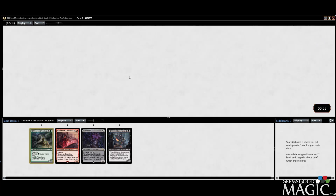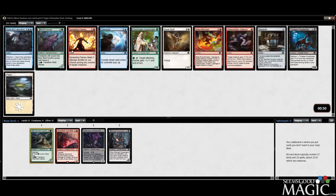Shrill Howler — better than Foulblood. There's also Spreading Flames, but I'm kind of down on this card. I've gotten wrecked by it, I've done some wrecking with it, but I'm over Spreading Flames. We're going to take Shrill Howler and be happy about it.